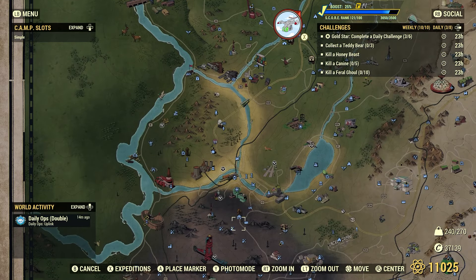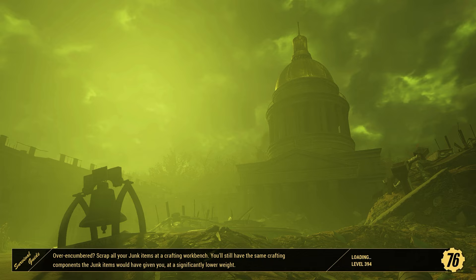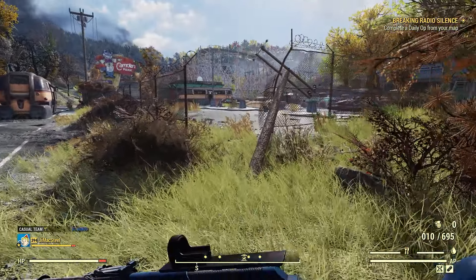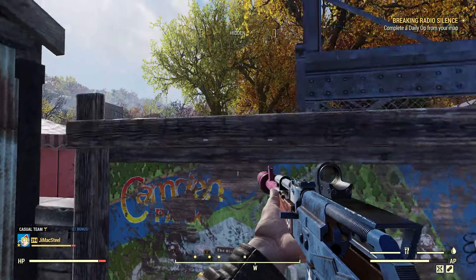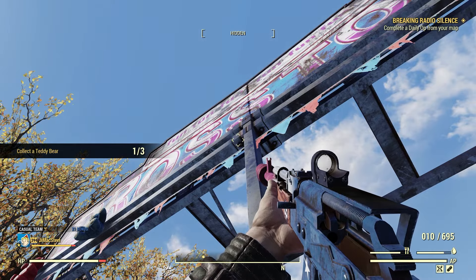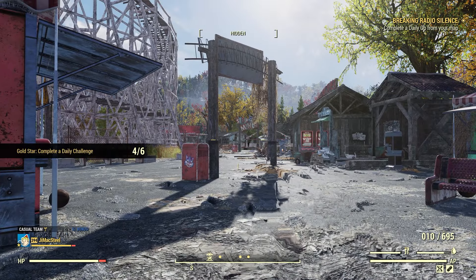Another good spot for teddy bears is right down here at Camden Park, and that's where we're heading today. Just on the other side of this wall is what's called the Dross Toss — right there. There's four of them right here. I'm just going to grab three of them and leave that one. Collect a Teddy Bear — three for three. Done. Guaranteed location.